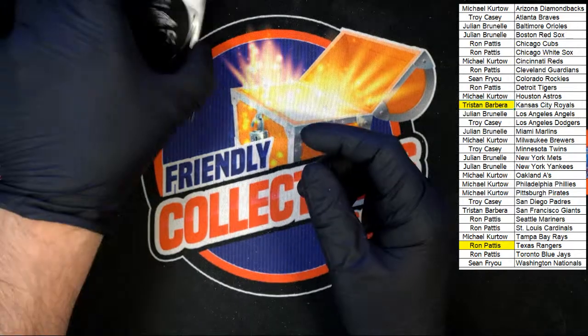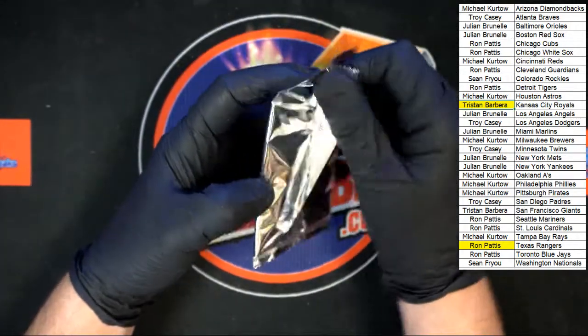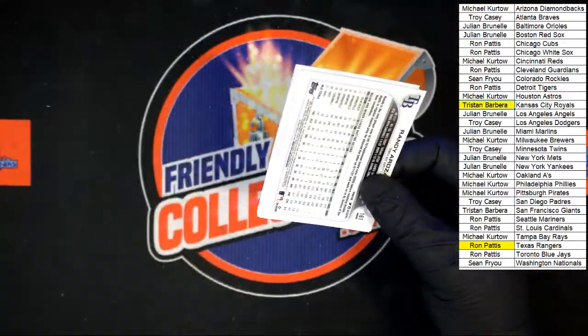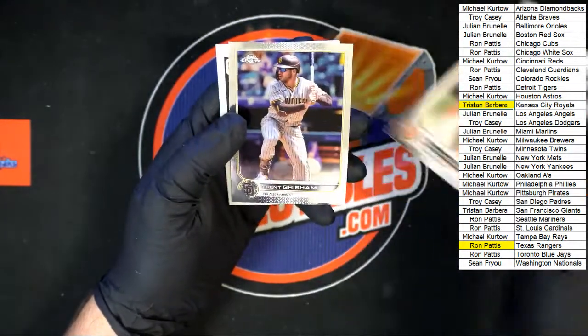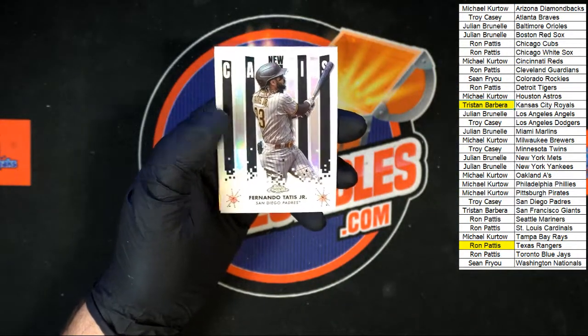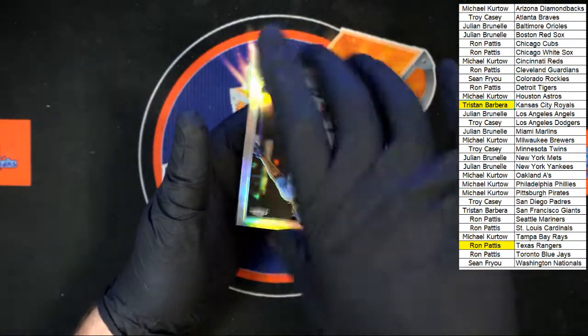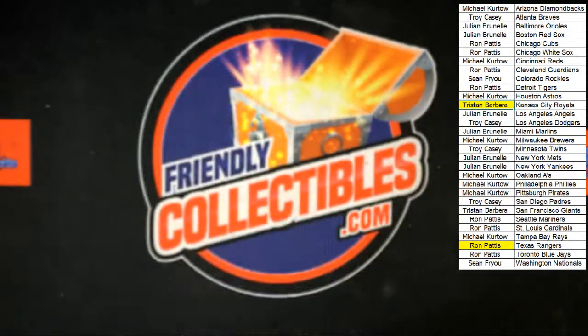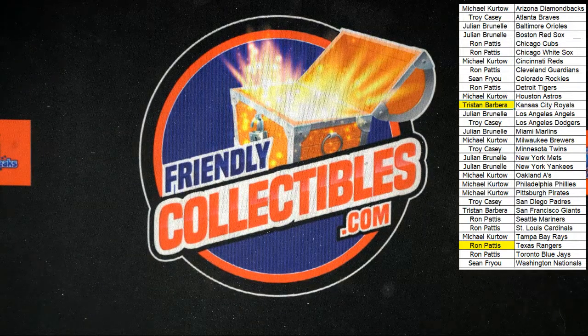Let's do this silver pack — we'll get something super nice out of here, one can hope, one can really hope. Starting off Brendan Crawford, Trent Grisham, Tatis Classics — very nice — and a Reza Reina rookie cup. And that's gonna do it for that box of Topps Chrome. The other one is listed on the site if we want to do it again — let's go! Thank you all, we'll see you in the next break.